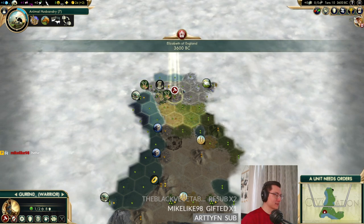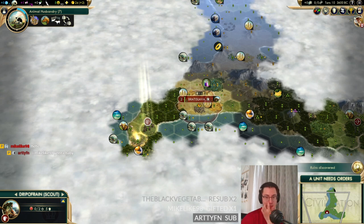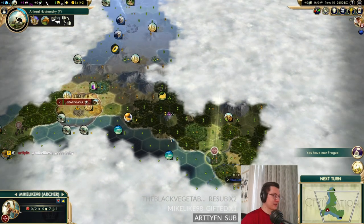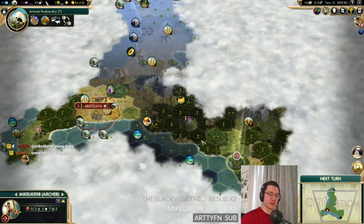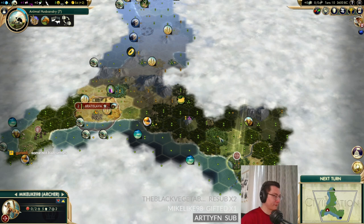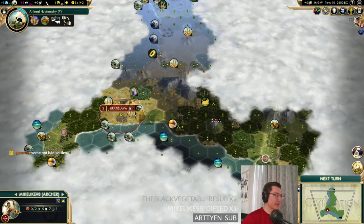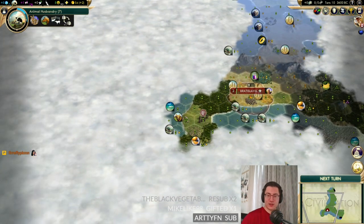Gurren is going to tactically wait a couple of turns to see if we can get a pop ruin. Another scout found another ruin. We've met Prague — nice! There's a good expansion spot on this hill that still gets bananas, citrus, two fish, and is backed against Mount Fuji. I'm now changing my mind: we were building a granary but let's go for a shrine instead.